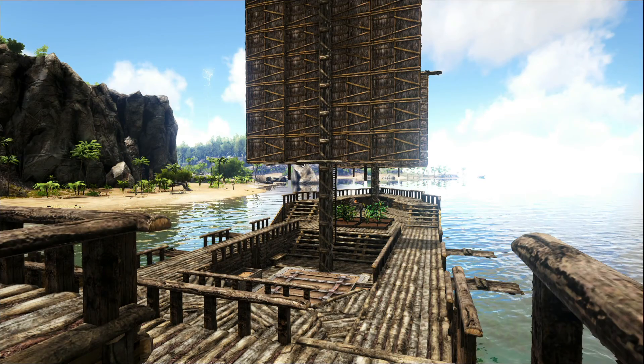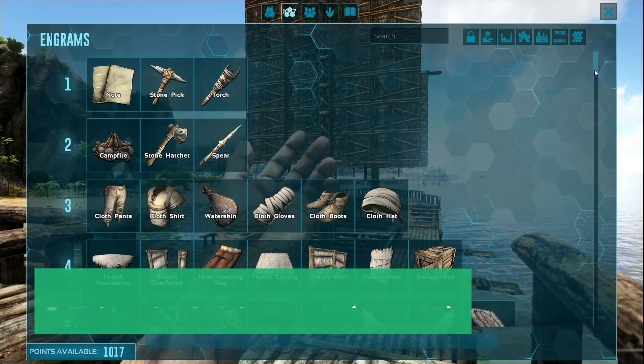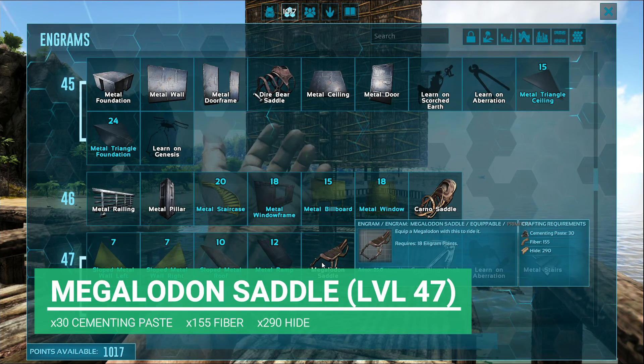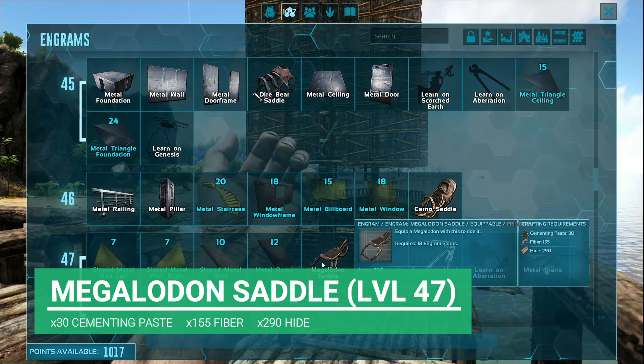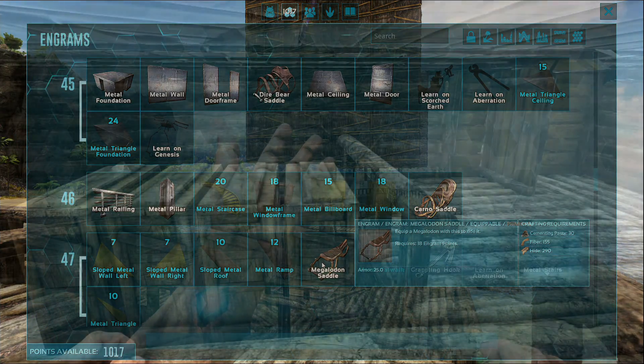First thing is first, guys: we are going to need the Megalodon saddle. This can be unlocked at level 47, which is about mid-game. It's not too bad, actually. You need 30 cementing paste, 155 fiber, 290 hide. Not too bad, considering at this point in the game you should have some materials stacked up.